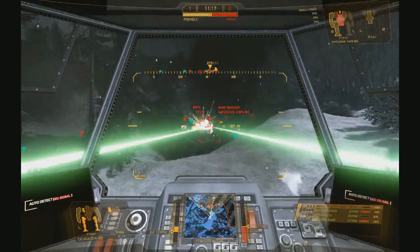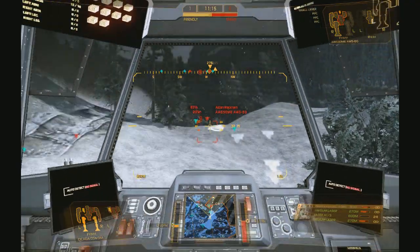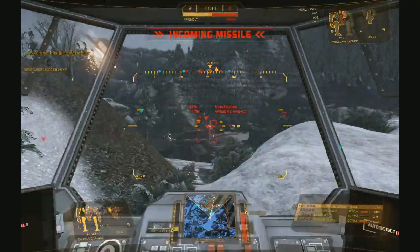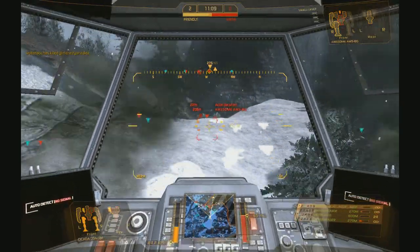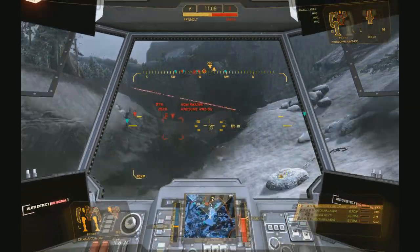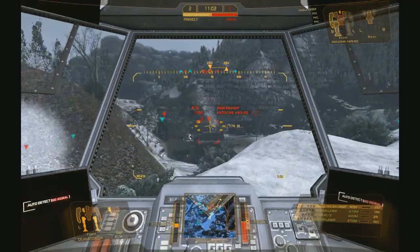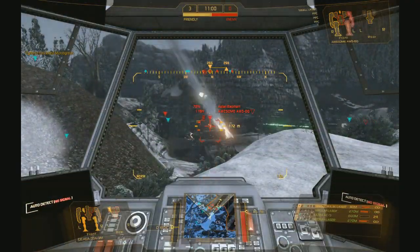First you have the 2 medium lasers. These are the easiest to use and go up to 540 meters. You won't do much damage with these since you'll start overheating after 3 or 4 shots. When that happens, you best get out of sight to cool down. Too many players get killed because they think they can do one more shot — don't be one of those.